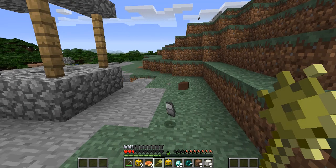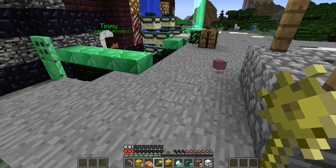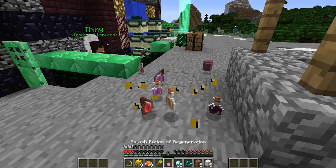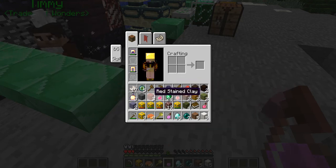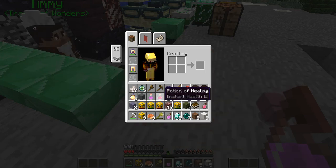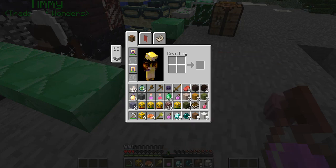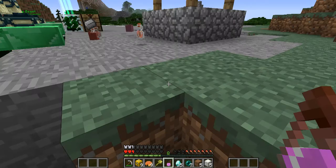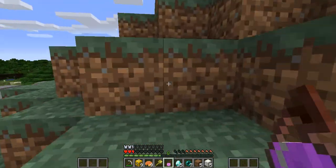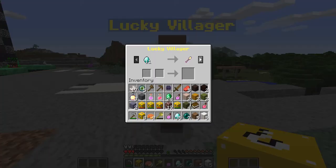Plus one luck — just better than my normal lucky block. I only have one piece. Potions — you can only need one potion in the realm. I have strength, instant health, fire resistance, regeneration, instant damage, regeneration again, instant health. I have all the potions I need. I have nine more normal lucky blocks. A lucky villager who only trades me horrible lucky tools I don't want.